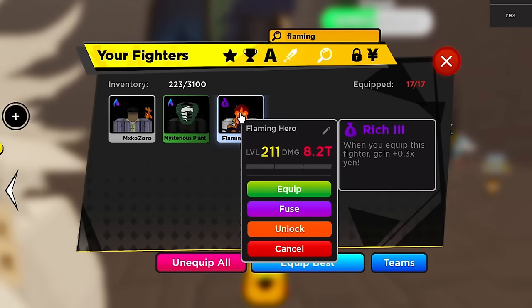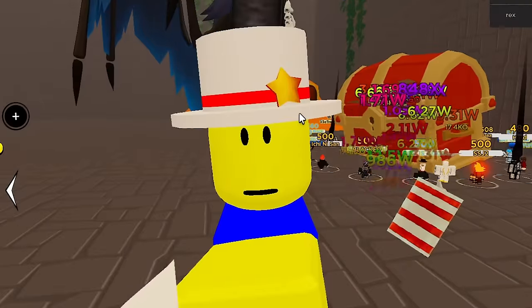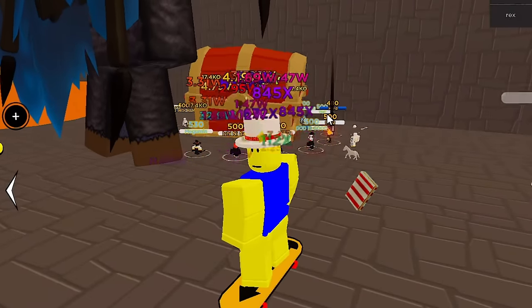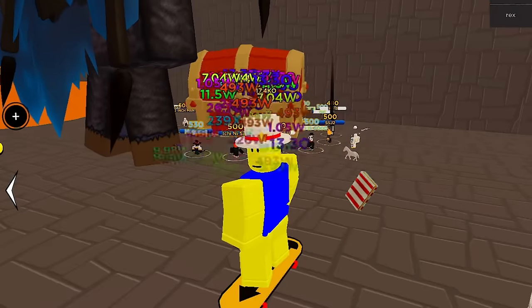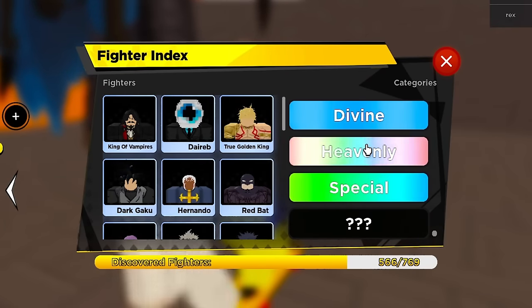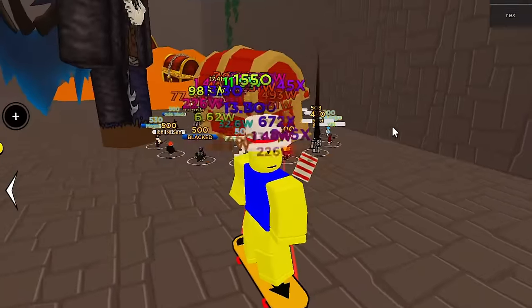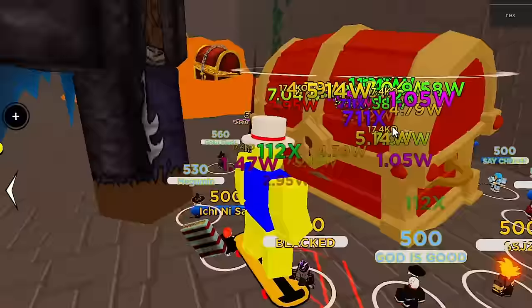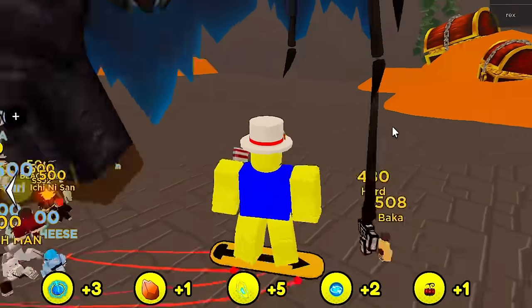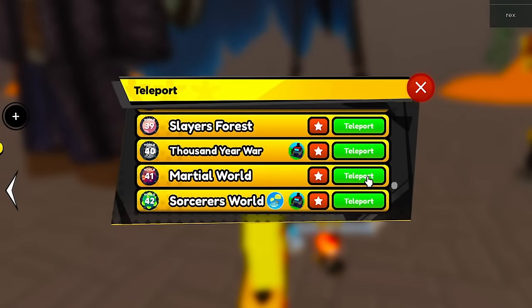There's a second evolved divine unit called Meliodas. To make it you need an infused Endeavor and another specific divine unit. I have a Flaming Hero but it's not infused — those fighters are really weak so I never infused them. I'm going to focus on showing the stronger of the two evolved units. We now have all the resources needed — let's head to World 46.